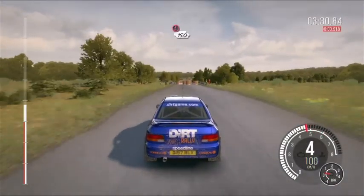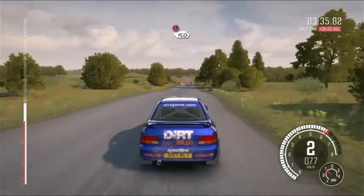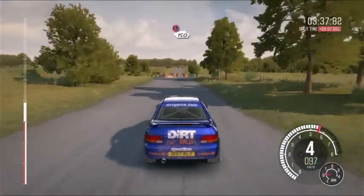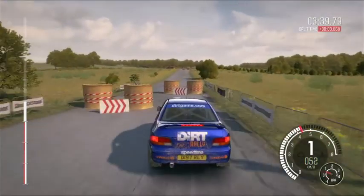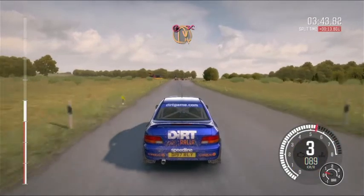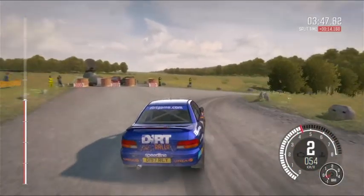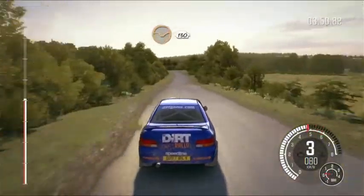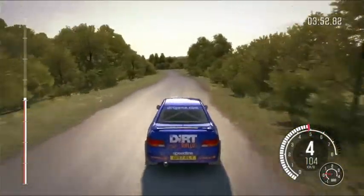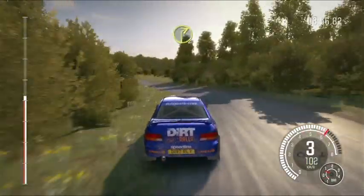Caution. Tide chicane, left entry. 150. Caution. Tide chicane, right entry. 150. Caution. Tide chicane, right entry. 150. Caution. Tide chicane. Left 5. Left 5. And turn right 2, keep in bad camber.